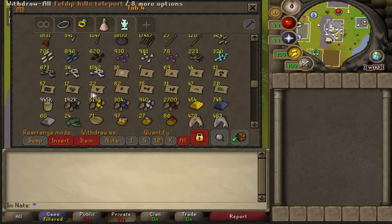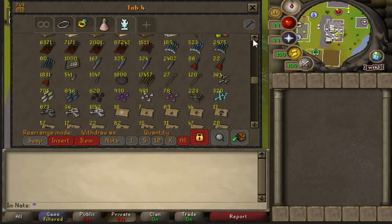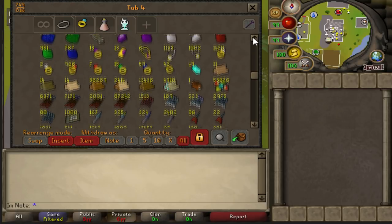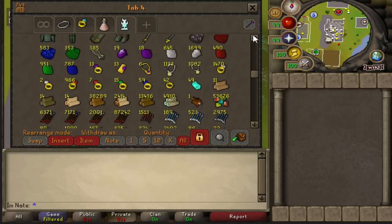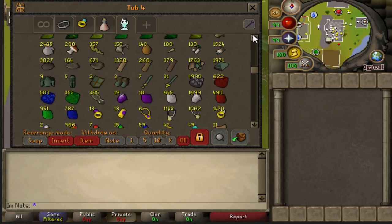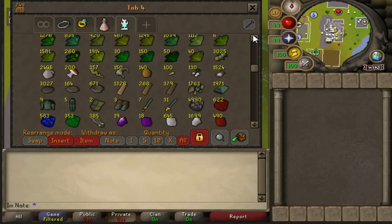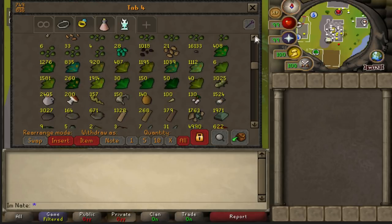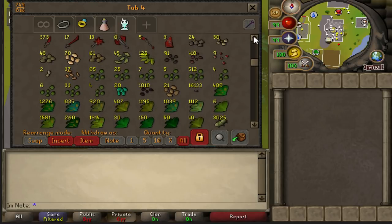Almost a million buckets of sand. Then we get to the range ammo, throne stuff, logs, jewelry, hides, some Addy stuff, construction, mole, herb secondaries and herbs. Then we get into seeds.